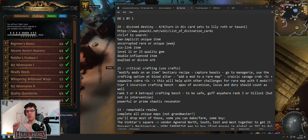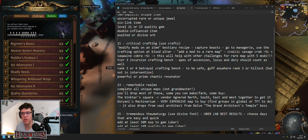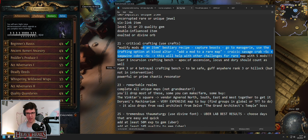Now let's go one by one through the challenges where you need to sit down, buy, trade, and do things. Divine Destiny: turn in div cards — here's a list. Ctrl+F to search for these mods, just buy the cheapest ones or farm them. Critical Crafting: use crafts — all self-explanatory. To be safe, get Guff anywhere rank three or Hillock, but not from Intervention. You can buy beasts — Iron beasts are around 10 chaos — and this can be useful for other challenges, like having a rare map with five mods.